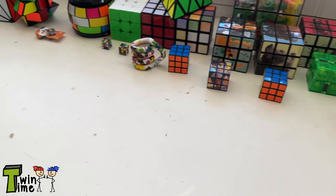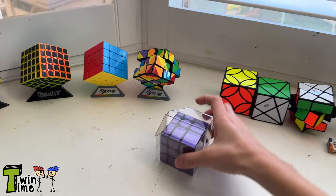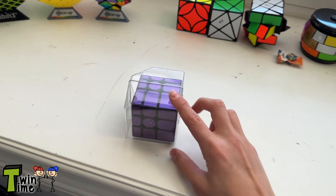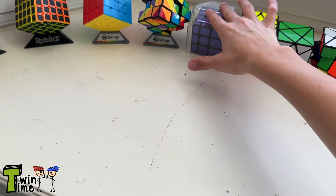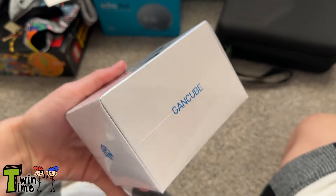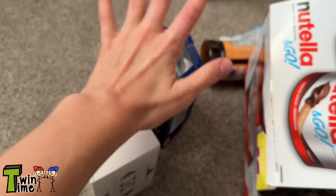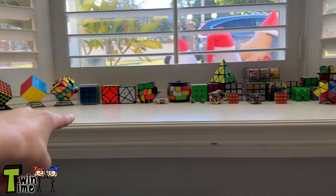I also got a GAN cube — it's a lot nicer and it has a case and stuff. This GAN cube is so nice, I love it. It comes with a nice case. So I got four Rubik's Cubes total — one, two, three, four.